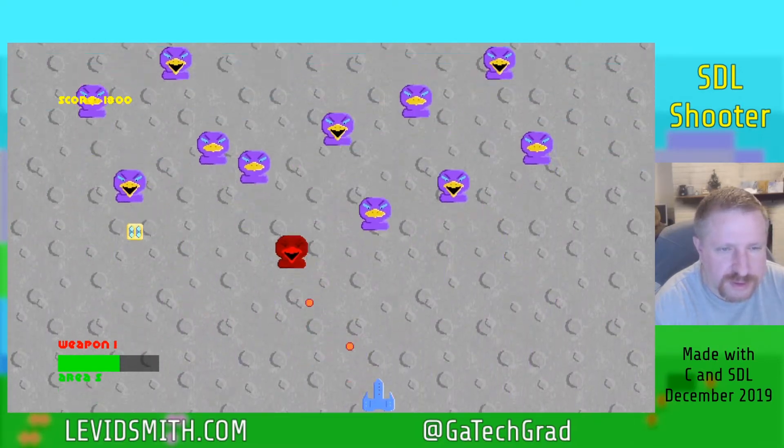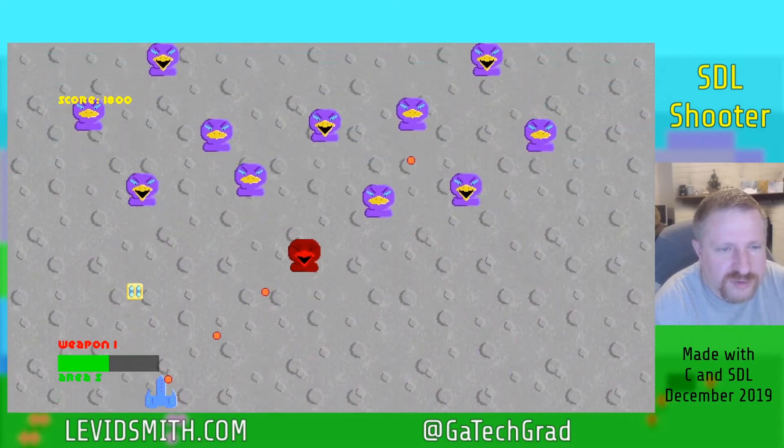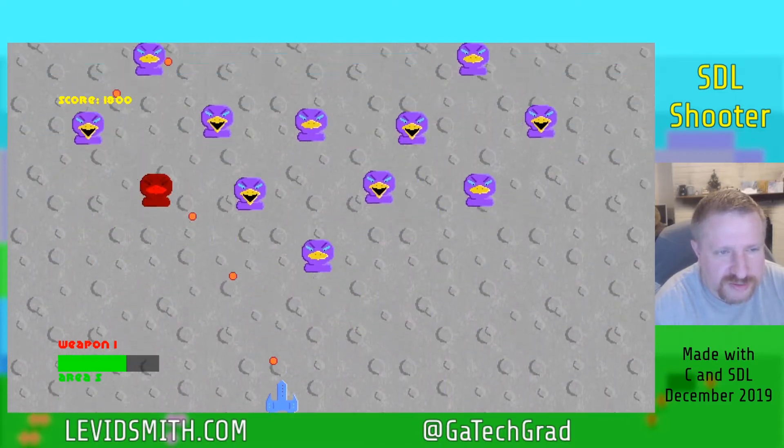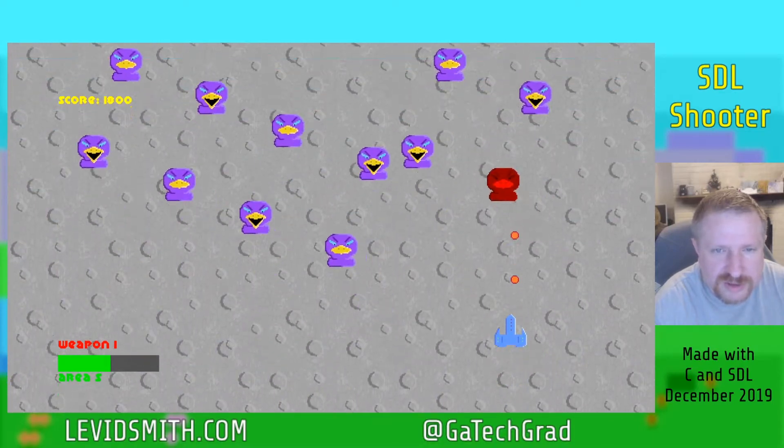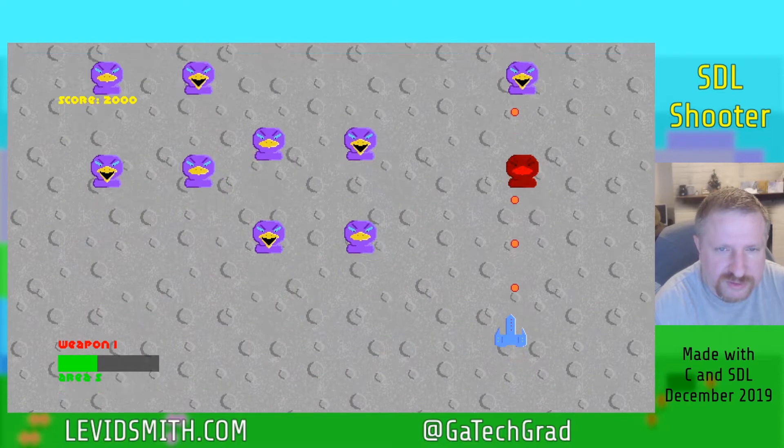This is a little bird enemy. I want to have it where these guys shoot at you, because right now it's kind of hard to actually get killed by them — they just kind of go in circles.